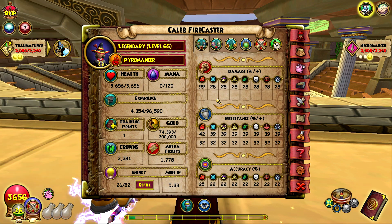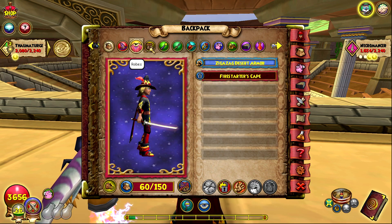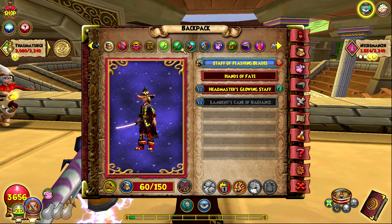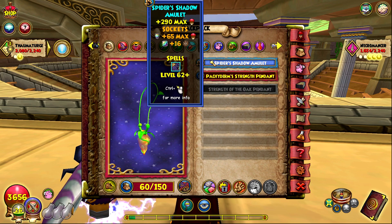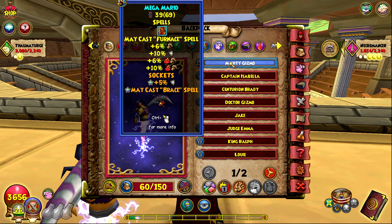I finally made the furnace pet that I wanted to in the last pet training video that I made. I'm just gonna show you guys the gear I'm using: the Waterworks hat, the Zigzag robe, Professor's Hoard Pack boots, Staff of Flashing Blades, Duo's Fatal Razor, the Daredevil ring, and the health amulet.